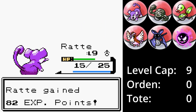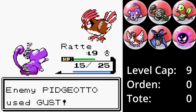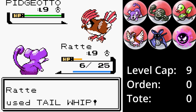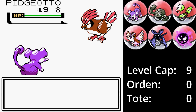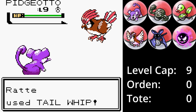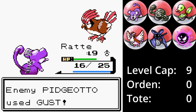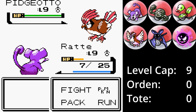Damit ist Platz für den größeren Vogel Tauburger. Ratte wird auf jeden Fall einen Angriff überleben und wird daher nicht ausgewechselt. Stattdessen schwächt es Tauburgers Verteidigung mit einem Routenschlag, wird aber zuvor von einem Windstoß getroffen. Die getragene Beere von Ratte aktiviert sich, womit es noch einen Routenschlag einsetzen kann, ohne zu sterben. Anscheinend haben Tauburger und Ratte den gleichen Speed, da Ratte jetzt zuerst an der Reihe ist. Damit ist die Verteidigung von Tauburger um zwei Level gesunken.